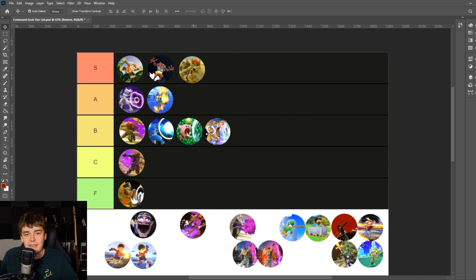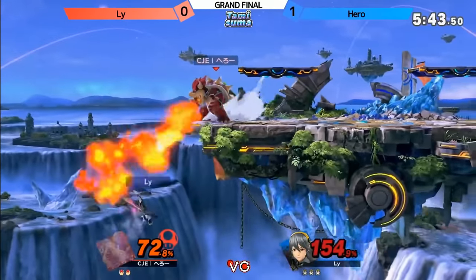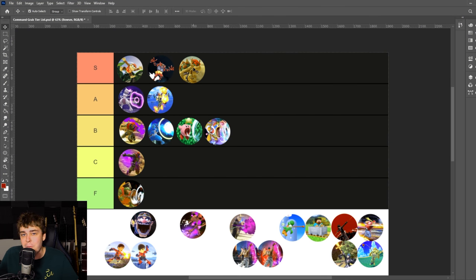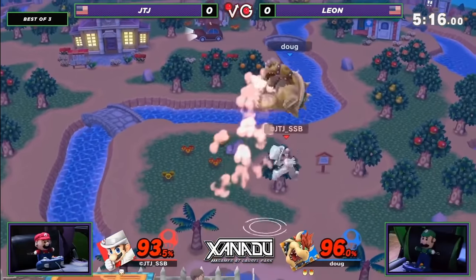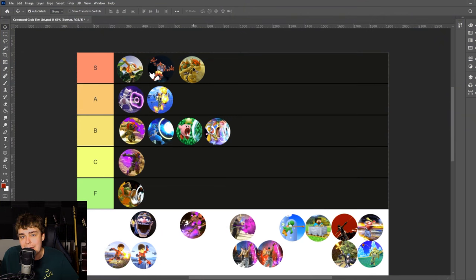Bowser's Flying Slam is S tier — it's frame 6 and it kills. It gives Bowser what might be the scariest platform pressure in the entire game, kills at very reasonable percentages, and if it lands on a platform it can kill even earlier. Very little risk to throwing it out, works great in the air, and Bowser has surprisingly good mobility to make the most of it. If you don't shield, he can hit you with absolutely devastating aerials as well. He's also got the Bowser Side, which actually gets more use than initially expected. This is a strong candidate for the single best command grab in the game — completely no frills, no fluff. It just grabs your opponent really fast and kills them really early, and it's so good at that.